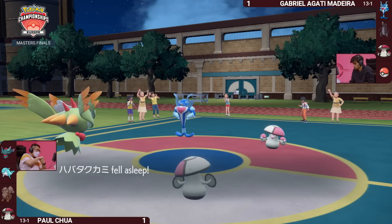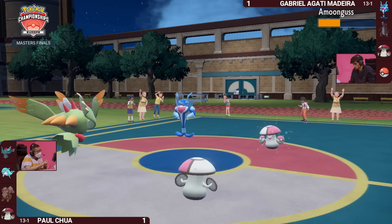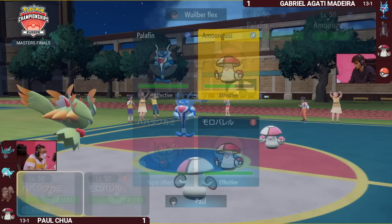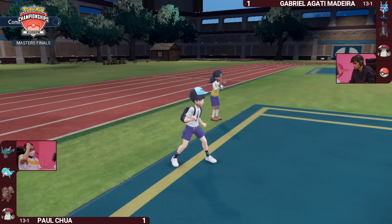Fluttermane is now very vulnerable to Palafin in the next turn. We can see the double up into Amoongus — takes it below 50%, activating the berry, so Amoongus can't utilize that going forward. Gabriella really has all the cards on the table here — able to apply a lot of damage with Palafin, there's nothing Fluttermane can do, it's going to have to take a turn of sleep. And even if you switch a Palafin in from the back, you have to watch out for a potential Spore from Amoongus predicting that switch.